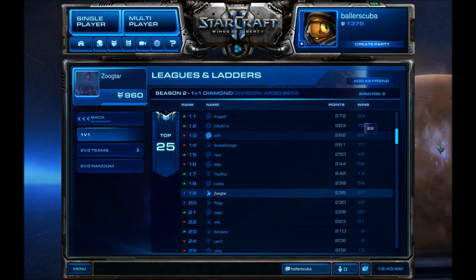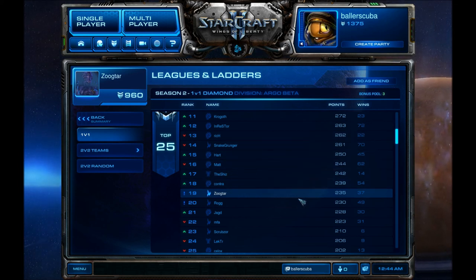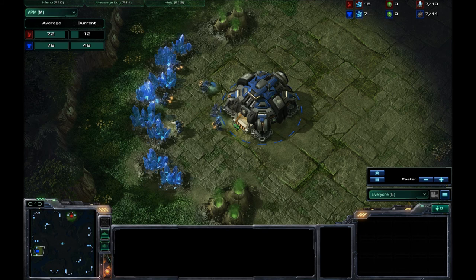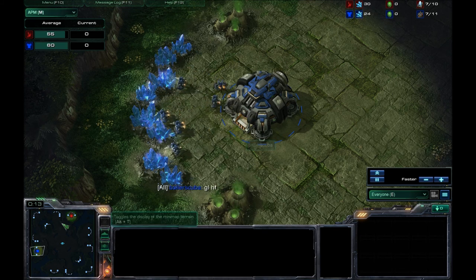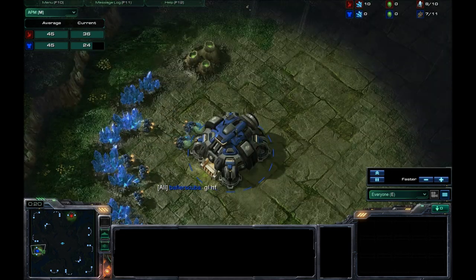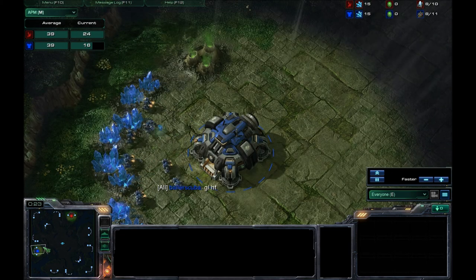Welcome back. This is BellaScoopa with another StarCraft II commentary. My opponent in this upcoming match is Zugtar. Zugtar is ranked 19th in his Diamond Division with 235 points and 37 wins. I have spawned as the Blue Terran in the west up against Zugtar. He is the Red Protoss player in the north. The map is the Shattered Temple.